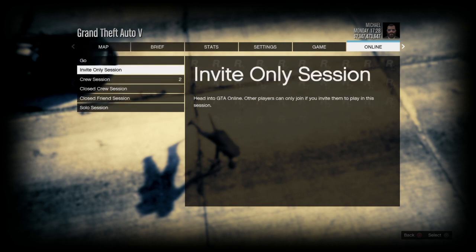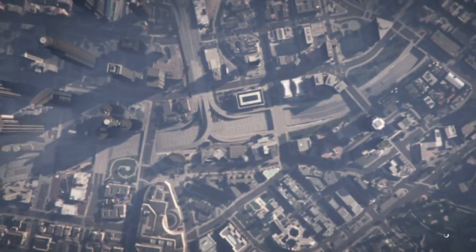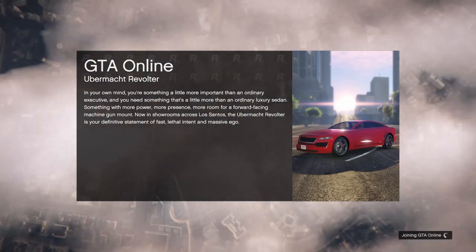Once you're in any option, just keep pressing X — the button that enters the option. Spam it as fast as possible, because if you spam X really fast it's gonna be a little bit laggy and it's gonna work 100%, even if you're a bit higher from the ground.